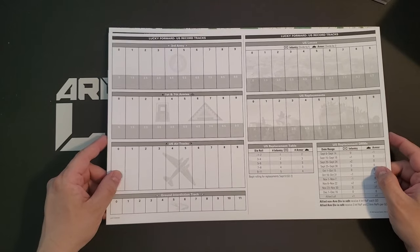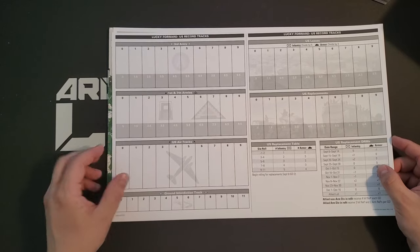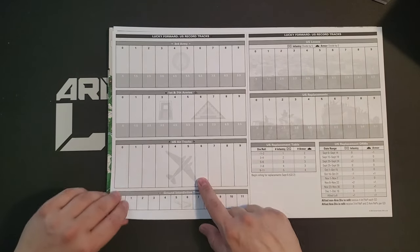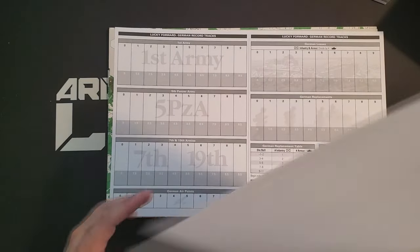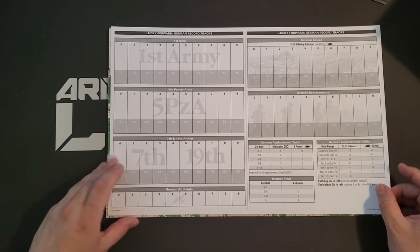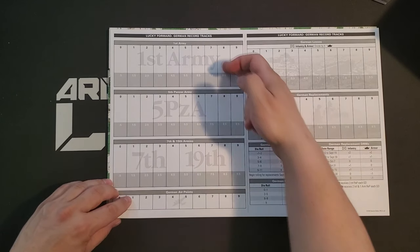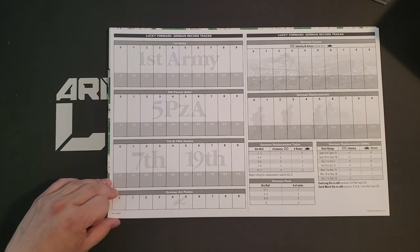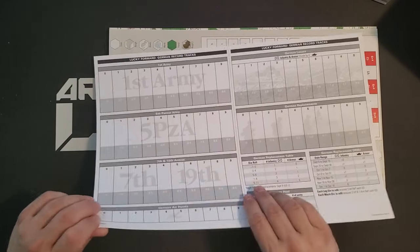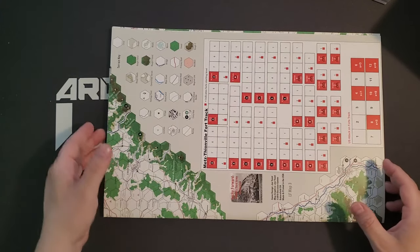We have general record tracks broken down by high-level formation: Third Army, First and Seventh Armies, with losses, replacements, and air points tracked. The air system in GOSS is relatively abstract, especially considering how detailed the rest of the game system is. We also have German record tracks for First Army, Fifth Panzer Army, Seventh and 19th Armies. The air system is quite asymmetric, as you'd expect for a game on this subject at this time.